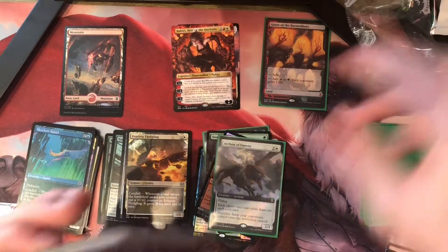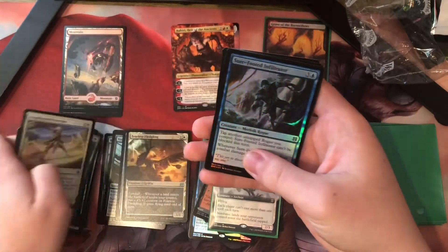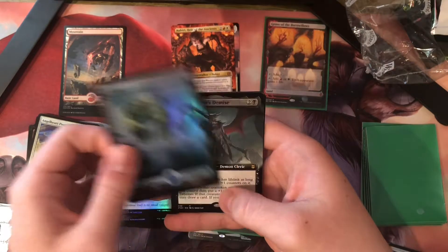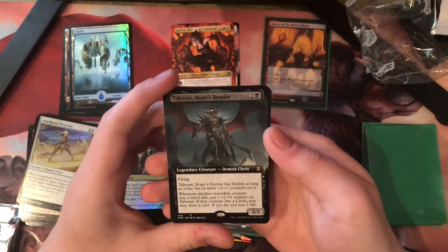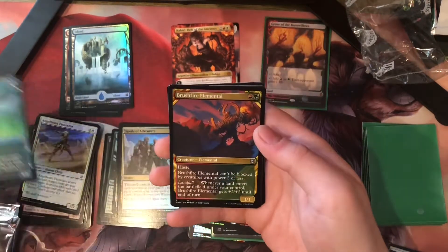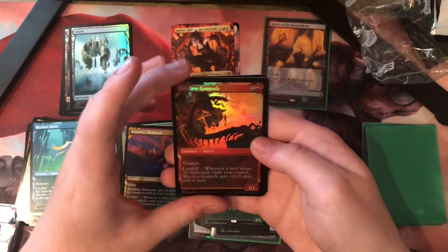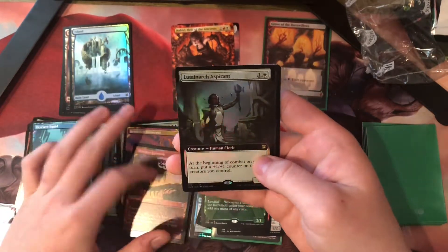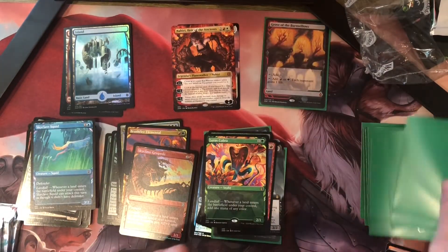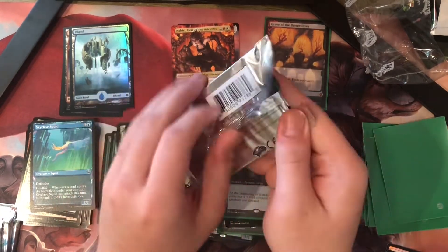Next pack. None of the money commons. Sure-Footed Infiltrator. Spoils of Adventure. An Island. A Taborix. Hope's Demise for your Cleric Tribal Decks. Valakut Exploration. Another Squid — Squidward. Brushfire Elemental. Beautiful Lotus Cobra — look at that, it's a great card. Skyclave Geoped. Luminarch Aspirant — it's a great card right there. I have the regular version in my party deck, now I got the full Monty version. Wonderful.